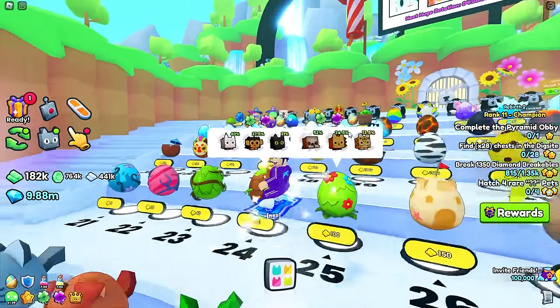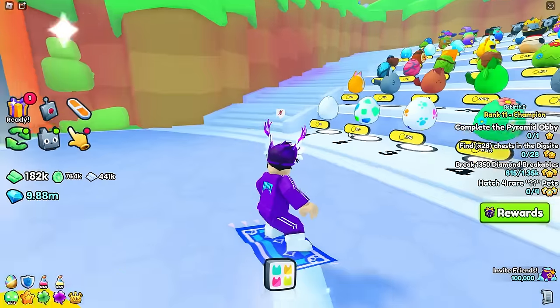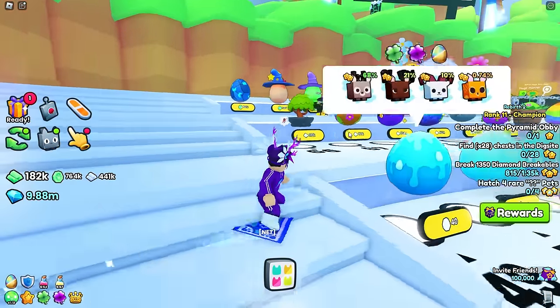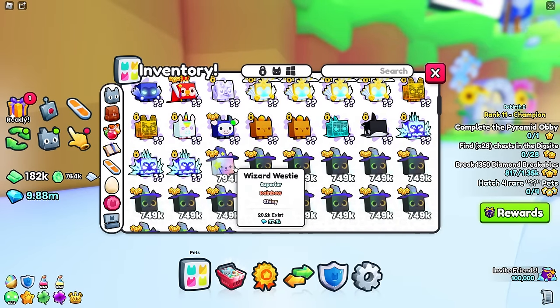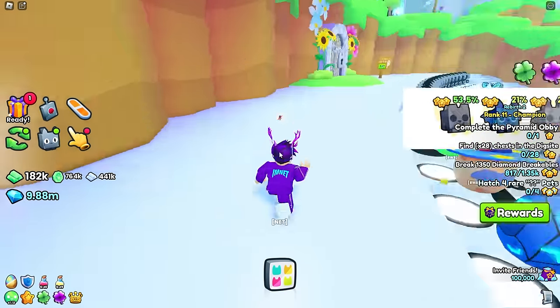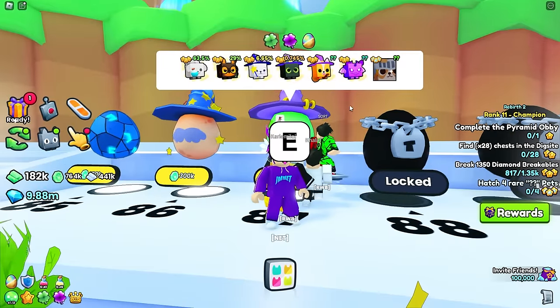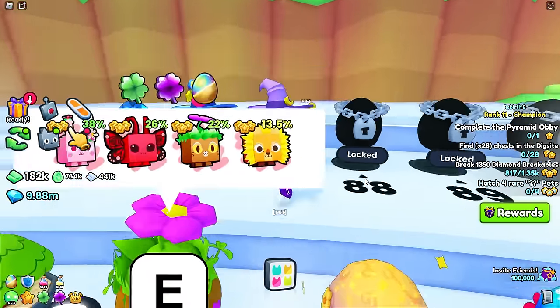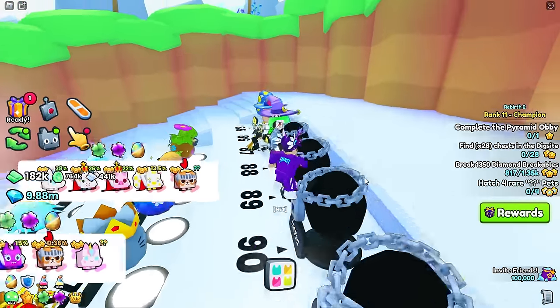We're going to show you every single possible fusing method you can use with your spare pets to turn them into one of these best pets. My best pet is around 794k - let me know yours in the comments. The rainbow imp is around 900k or maybe 950k if it's shiny. Shiny pets are worth a lot, so if you haven't watched my shiny relic video go check that out.